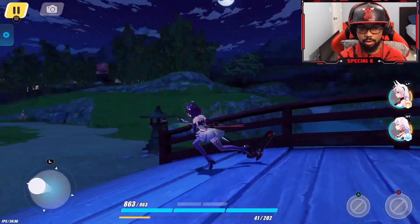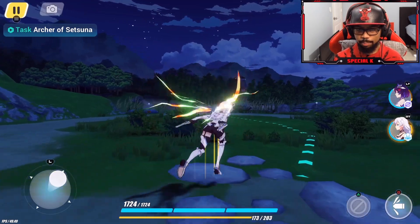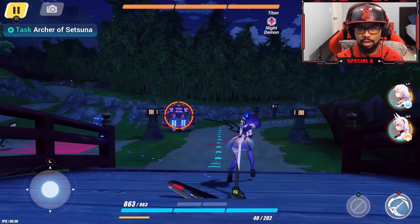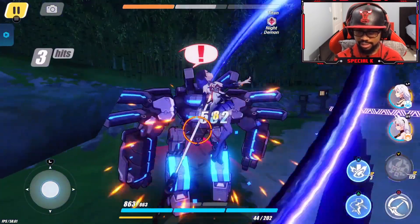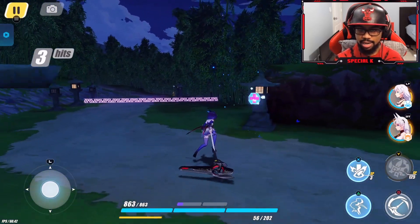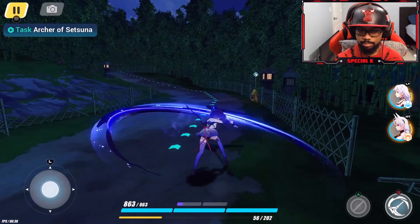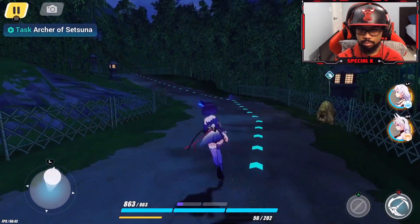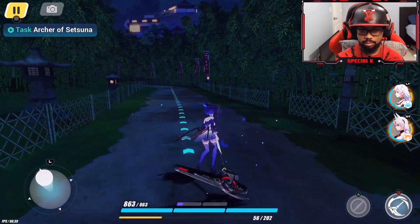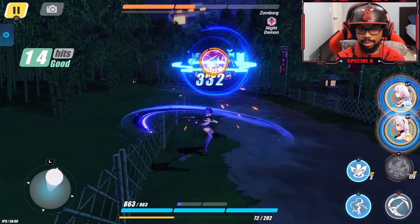I just want to know more combos for her — that's the main thing throwing me off. I looked at her skills and it said that during a normal attack if I just hold the button it will do more damage or something. So during the normal attack just hold on. It might be what I just did, because this is like the five-hit sequence. Boom boom boom, what if I just hold... hmm. Yeah I feel like I'm still not getting what I'm looking for.